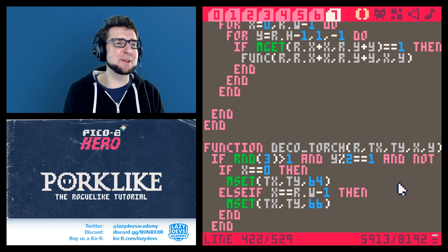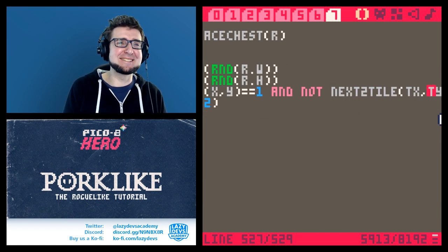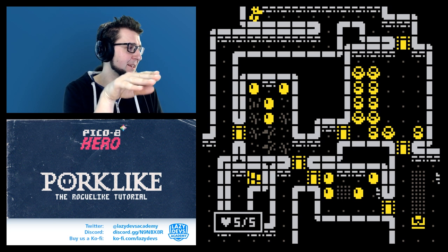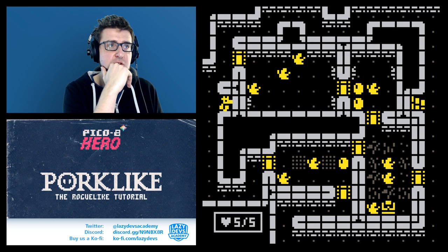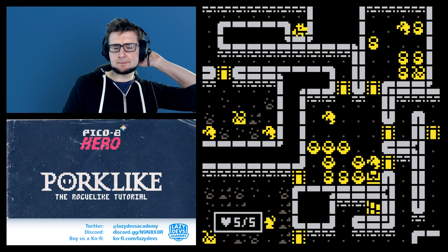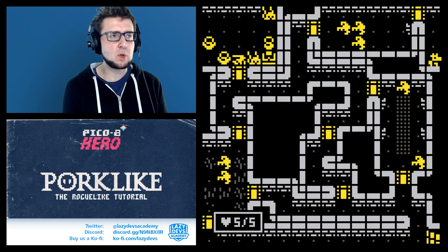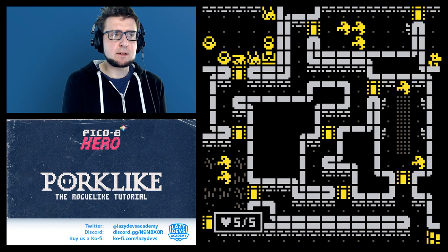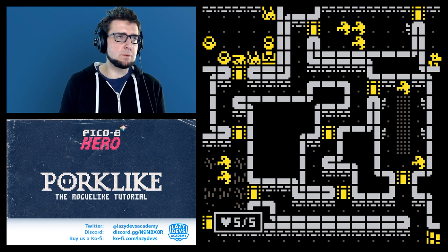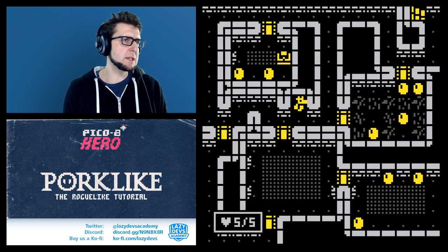I just copied it over expecting it to work — that was bold of me. Now we see the chest spawn over there — that's a good spawn location for a chest. However, I'm not sure about chests spawning in corners. There also seems to be an infinite loop happening sometimes.